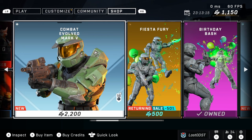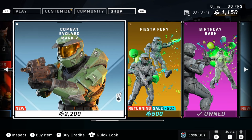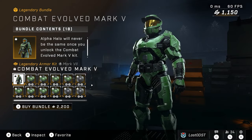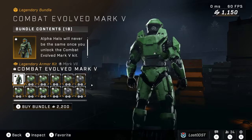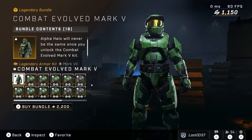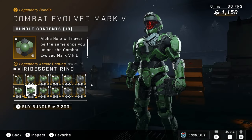Let's take a look at what we're all here for. That is Combat Evolved Mark V — here it is in all its glory. Unfortunately, it is just a kit, so you can't really modify it. But I mean, why would you want to change this masterpiece of an armor anyways? You also get, of course, the coating that comes along with the kit, which is that green iconic color, and it applies to every single core.